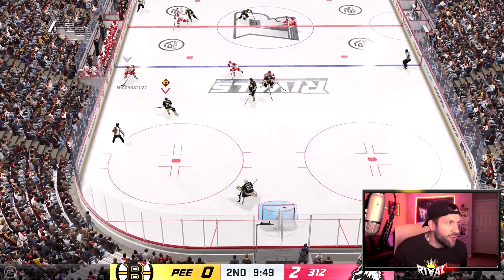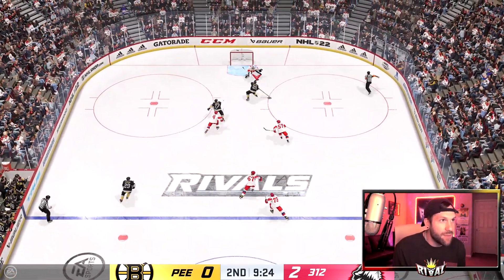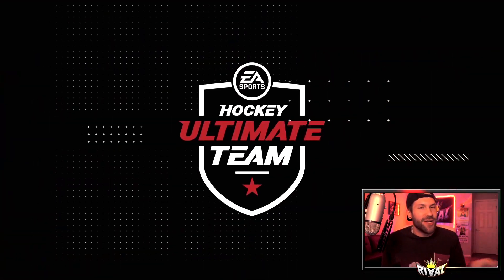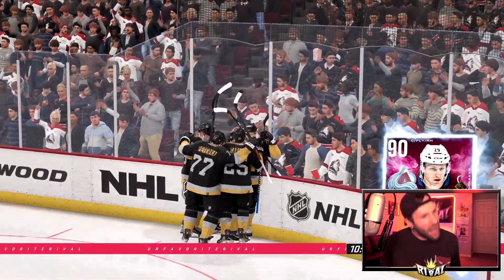Branch Room is really good on defense. Look at this — dad soup flip! That's a flip and it's in there. We're dad soup flipping baby.